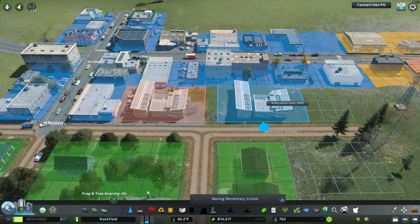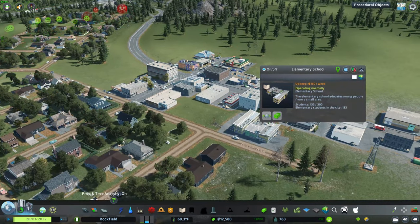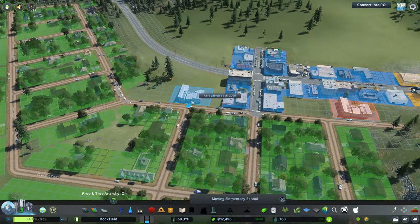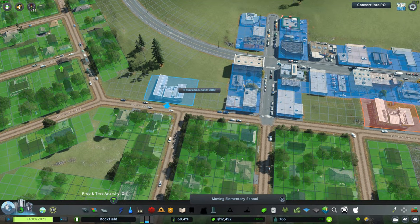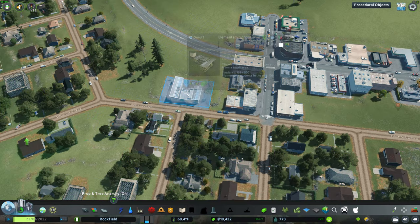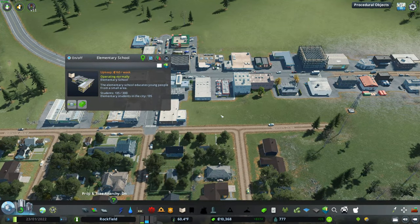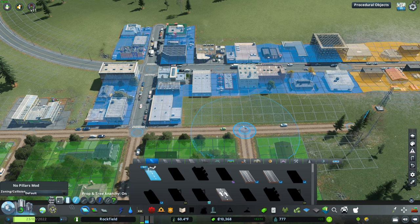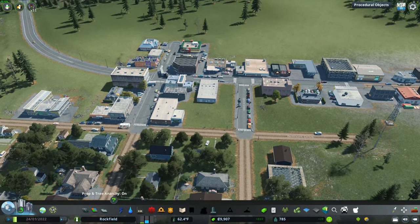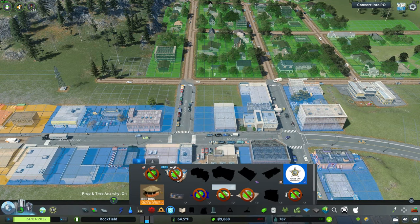Moving the school over — that's going to cost me a little bit, but I'll do it. Placing it right there. Then grabbing this road and putting it through here. As much as I hate taking out a couple of buildings, it's the best option. Now let's put some fire departments in — except I don't have enough money for a fire department right now. That sucks.